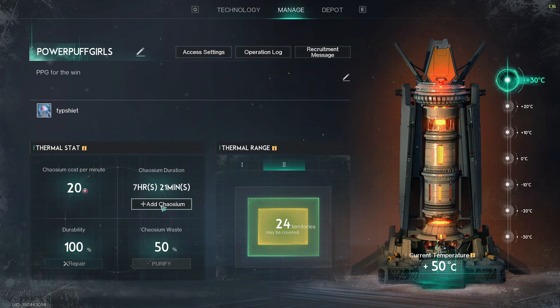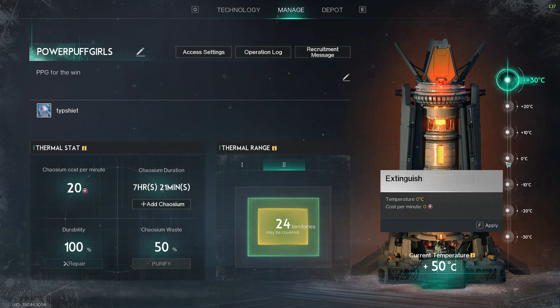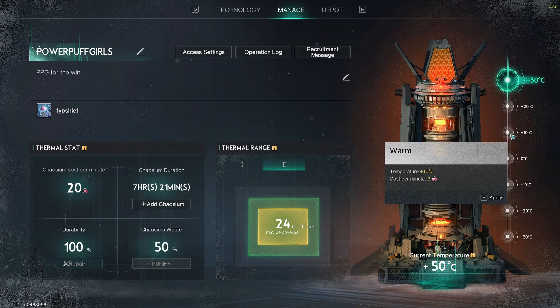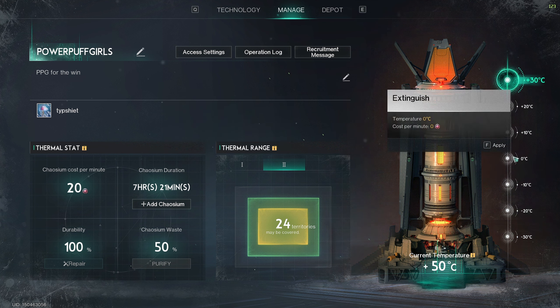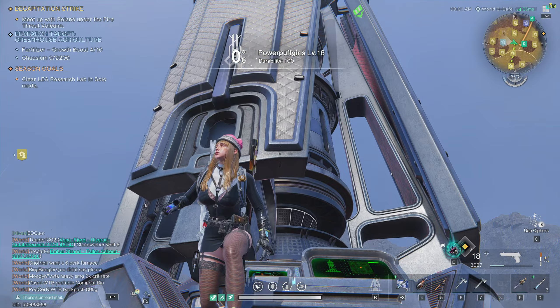For the Thermal Tower, you do not actually need Chaosium to make the perks work — once you unlock the perks, they're always active. The only thing that uses Chaosium is the Thermal Range. Currently active at 30+ Celsius, that's what makes it cost Chaosium. A lower setting costs less but gives less temperature. The lowest option gives only 10 Celsius and costs only 3 Chaosium per minute — but with a multiplier of 2, that's 6 Chaosium per minute. If there's no fuel in the depot, the Thermal Tower will turn itself off.